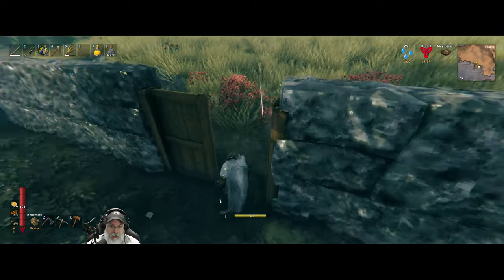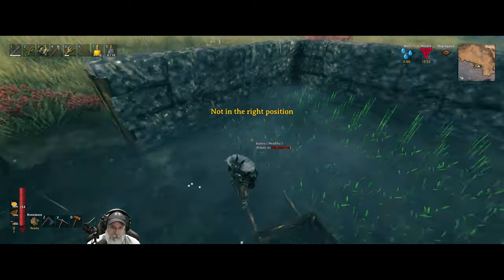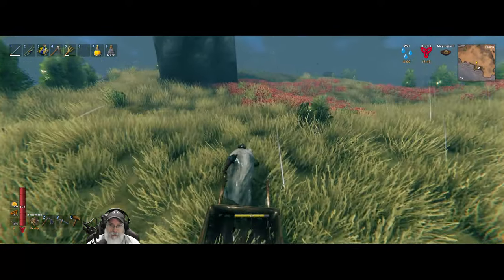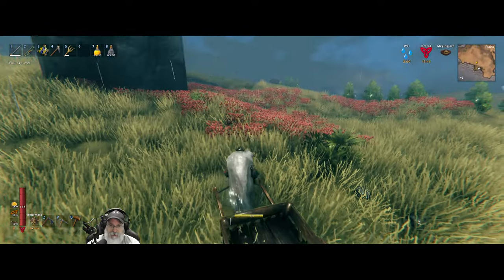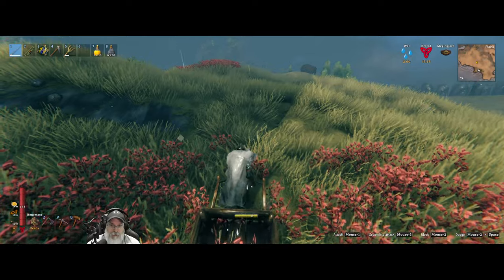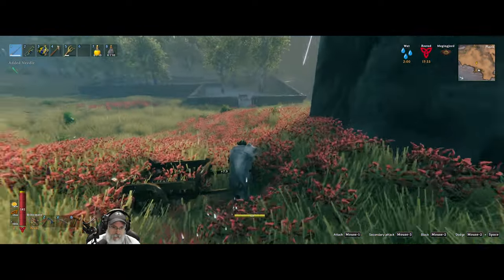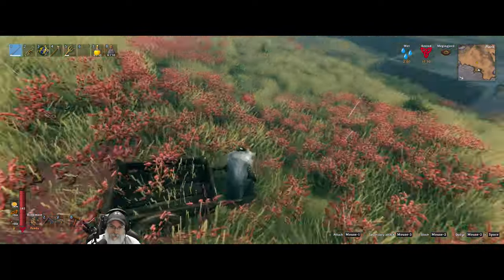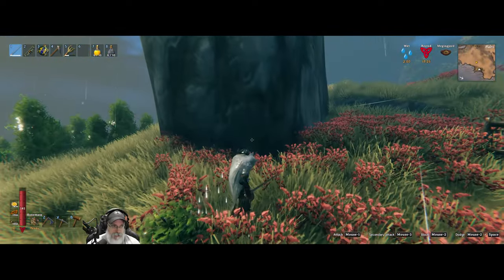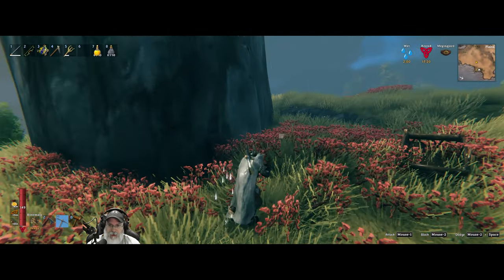So let's head on out, and we'll take this cart with us as well. The thing is, this pillar is so close to the base we almost don't even really need a cart, but we'll take one anyway. Come here, Skeeter. All right, so let's leave that there.